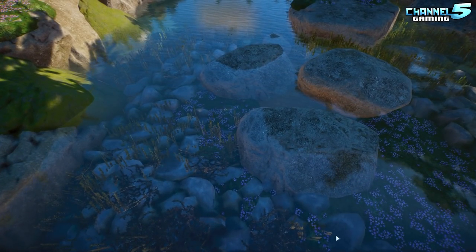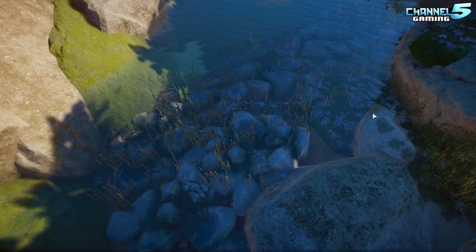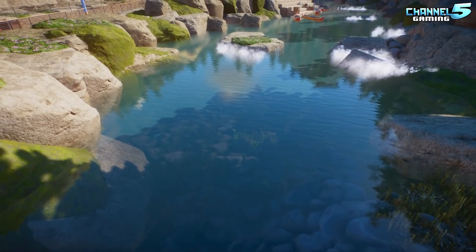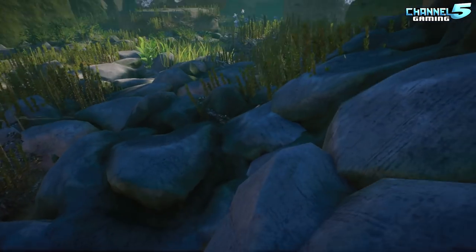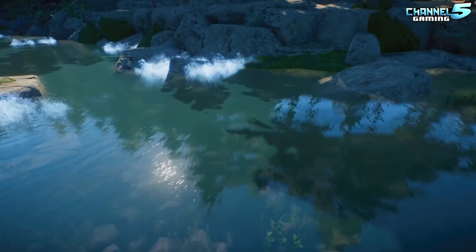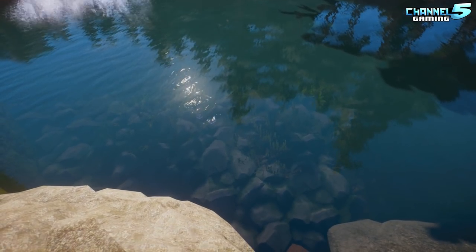Red pandas aren't technically from India but they're in the Himalayas, so close enough — and they're so cute, they had to be included. A perfect entrance animal for the area. The elevation and stacking of buildings here is impressive. The biome chosen was grassland, making green difficult, so Floss had to cover the area and make her own rocks and mountains.